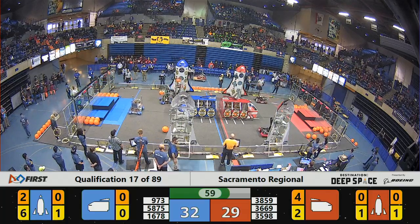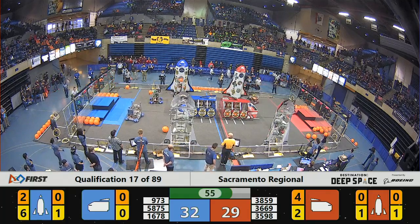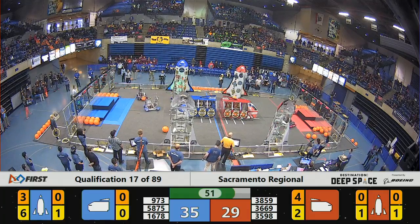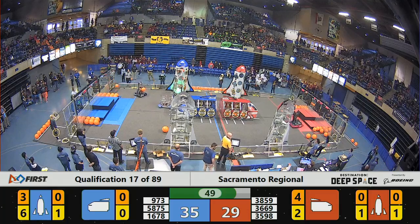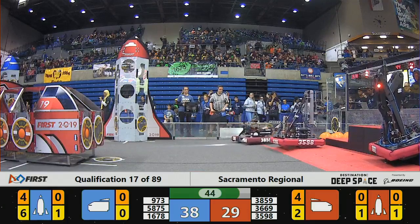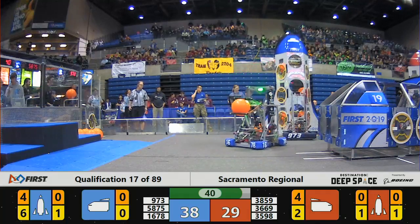Now they're going for some cargo assistance. Greybots and Citrus Circuits trading off cargo deliveries to that Blue Alliance rocket, trying to get that prepped for takeoff with T-minus 50 seconds remaining. It's all about that rocket right now for the Blue Alliance. Completely filling up that rocket and preparing it for takeoff will earn them that additional ranking point.